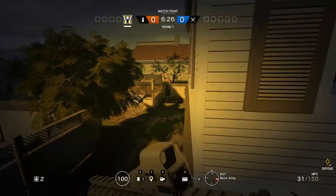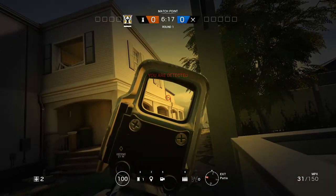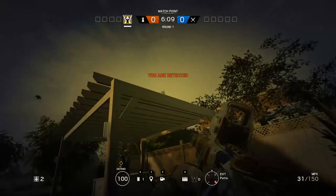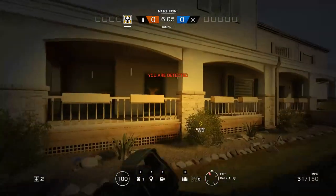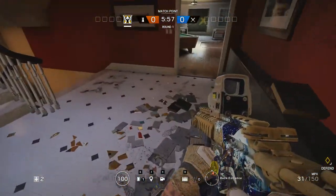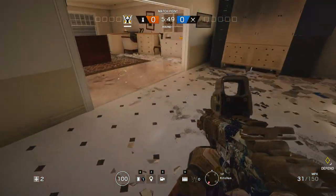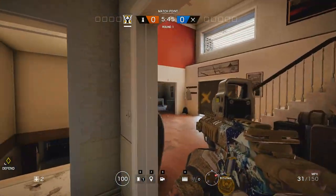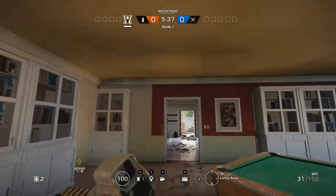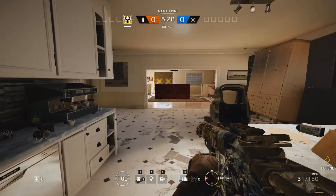There is a slight variation where a friend of mine puts his camera on this sort of pagoda. The issue is you can't particularly see right against the rafter, but it does give you an angle to the west side. Those are the three key external points on House. Do remember you want to split these up with internal and external cameras - I would never use all three. I would use them based on where the objective was, contextual to where you're hiding.